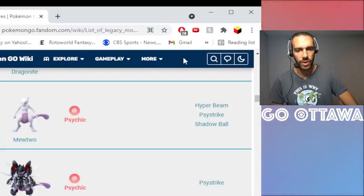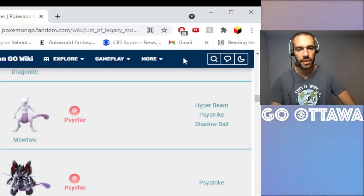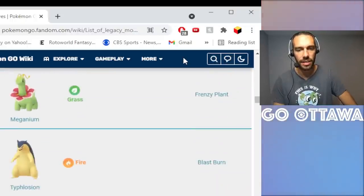Psystrike Shadow Ball on Mewtwo — Mewtwo 1000% needs Psystrike. There's no way around it. If you have a great Mewtwo without Psystrike, it's useless — use the Elite TM on Psystrike. Shadow Ball, I think you can get away without because there are so many Dark types now in Master League, and running a second move like Focus Blast, Ice Beam, or Thunder is probably better anyway. Psystrike 100%, but Shadow Ball is not needed.